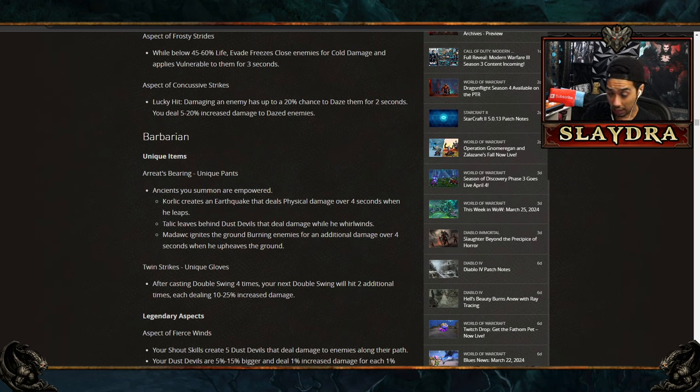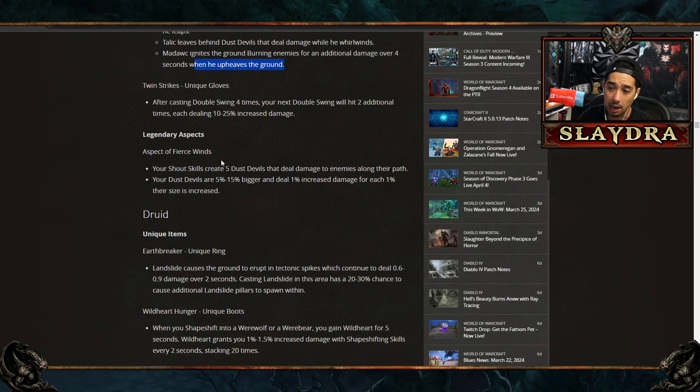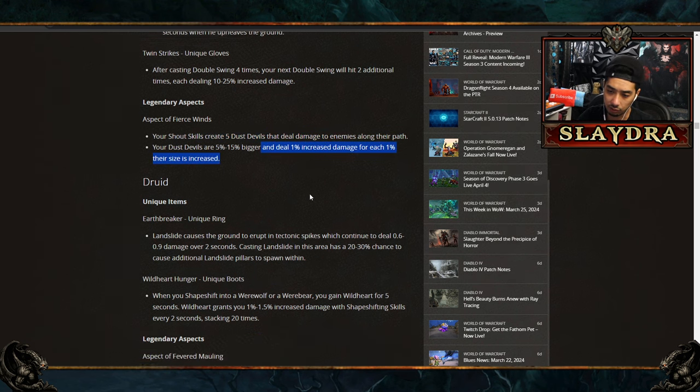For Barbarian, there are new unique pants for a summon-focused build — Ancients you summon are empowered. Korlik gets an Earthquake and Talik gets Death Devils, and if these scale with your stats it could be quite powerful. There are also unique gloves for Double Swing: after casting it four times, your next Double Swing hits two additional times for extra damage. And Aspect of Fierce Wind makes shout skills create five Death Devils that deal damage along their path, growing larger and dealing increased damage.